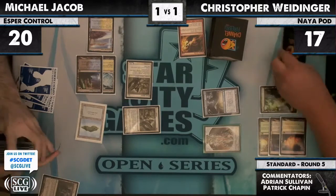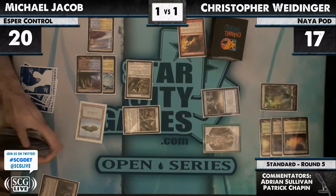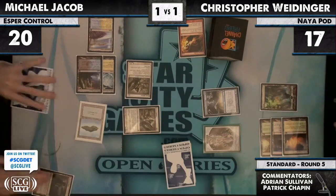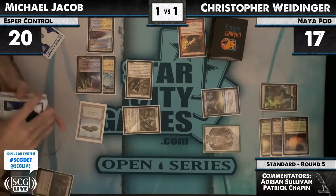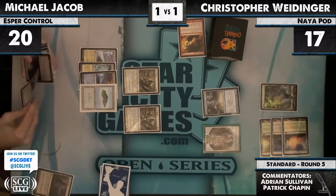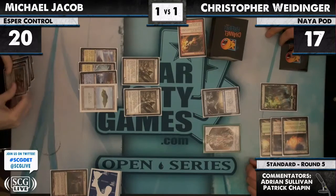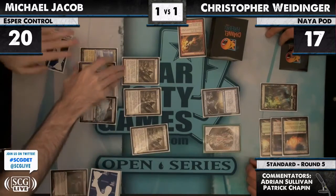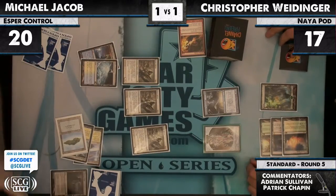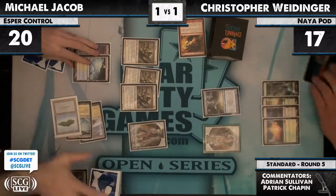They're under serious time constraints now. They just called time — round five, five more minutes, with a five-minute extension as a result of being in a feature match. MJ has a huge advantage on resources to work with, but he's got to win in a hurry. Well, his deck is fully capable of that — another Blade Splicer. With Blade Splicers and Restoration Angels you can manufacture an army very quickly.